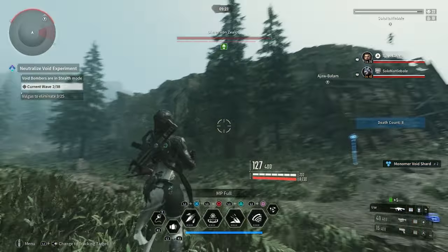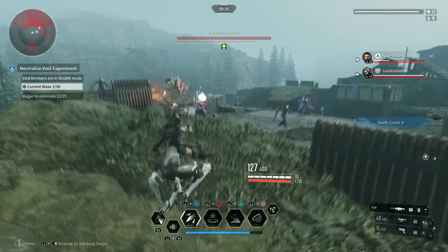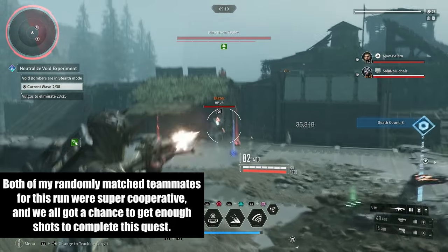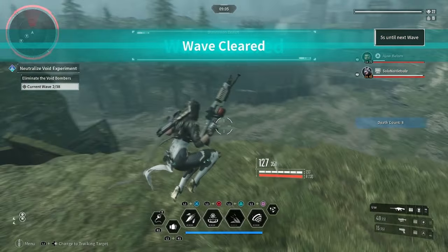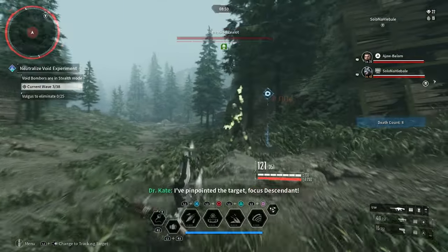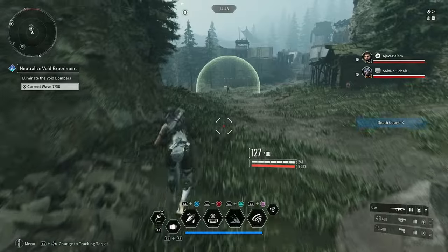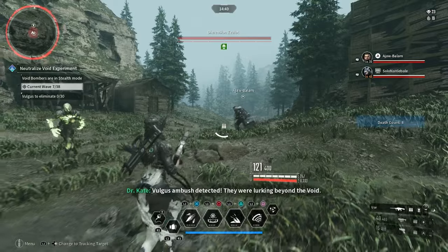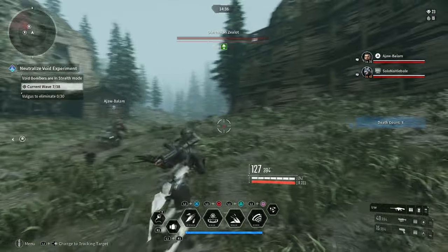So I say to everyone playing this mission for the next week or two: just please pump the brakes. Let people shoot the Dimension Zealot and let them get credit for their challenge. Save your gas for all of the enemies that are about to spawn once this thing gets shot. After this is over, you can go back to just being full-on balls to the wall. Let's try and be cool to each other in this community and give everyone a chance to get their stuff done.